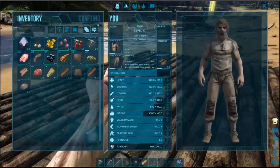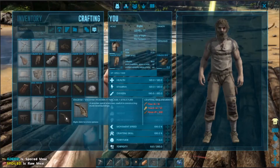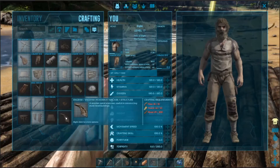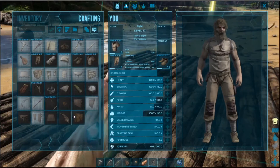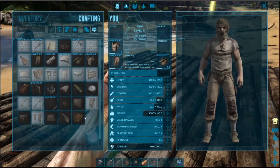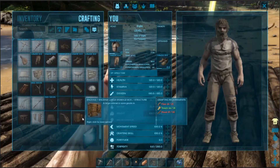I should probably check out the staircase, see what that's about. Only 200 wood — it's going to be a bit until I can get that, mostly just because of weight. I should also check out the large storage — it's 50, it's very small at least.